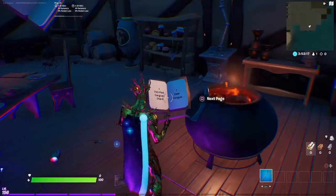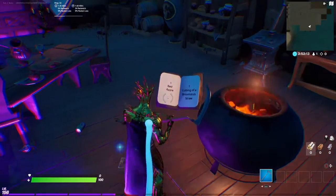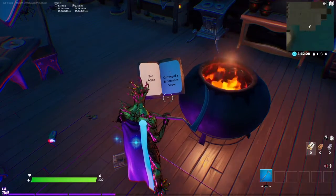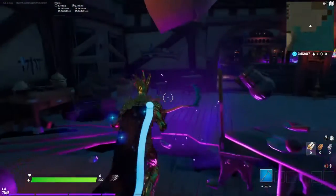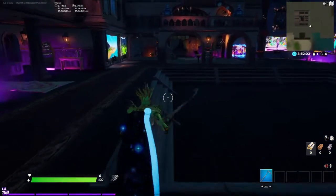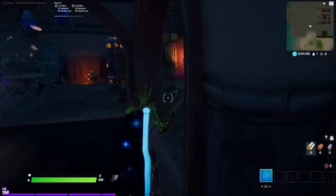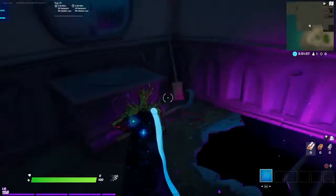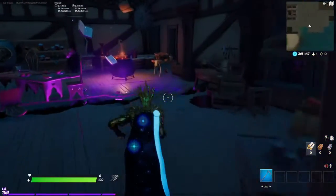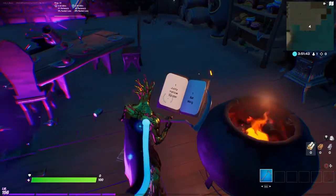Come back to the book and flip to the next page. It says you need a bad apple and a cutting of broomstick straw. The bad apple should be right here in the room next to where the book is. Then come into this room close to where the feather was, make a left, and the broom should be right there.